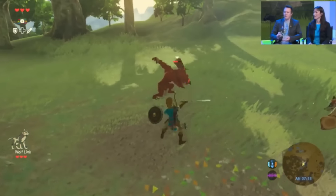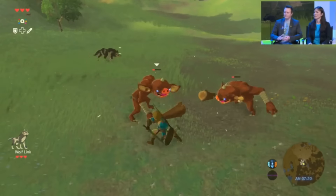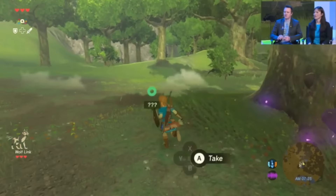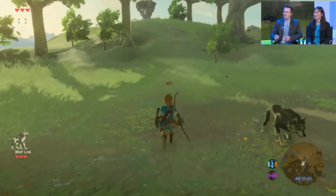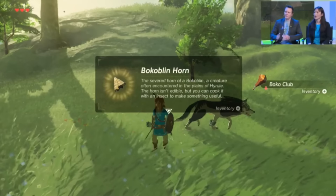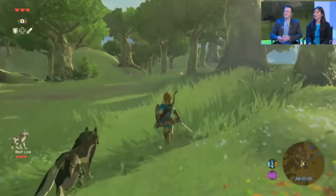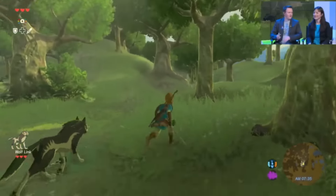If you do want that partner character, you would tap in the Wolf Link amiibo and call Wolf Link in. Wolf Link does a variety of different things in the game, in addition to just being a partner character that runs around with you. As you can see here, Wolf Link helps with combat — he will actually attack enemies and help you fight them. He actually barks when he finds enemies, too. It's really cute when he does — he kind of hunkers down and growls a little bit.